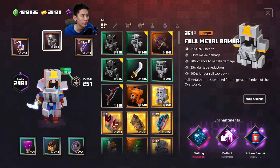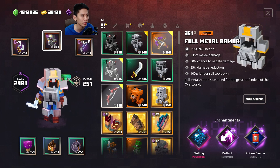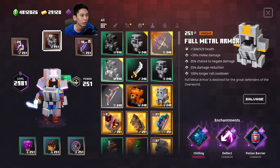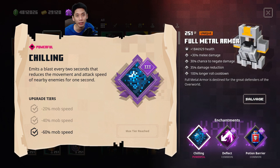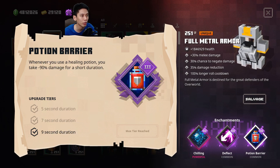For armor, use Full Metal Armor. It has abilities of increased 30% melee damage, 30% to negate damage, and 35% damage reduction. You need all these, and it has 100% longer roll cooldown — don't worry, it is not going to affect much. With Chilling to slow down nearby enemies' movement and attack speed by 60%, you are receiving slightly less damage. Next is Deflect — 45% chance to deflect incoming projectiles. And last is Potion Barrier: whenever you use a Health Potion, it greatly reduces damage taken by 90% for 9 seconds to protect you when fighting tough enemies.